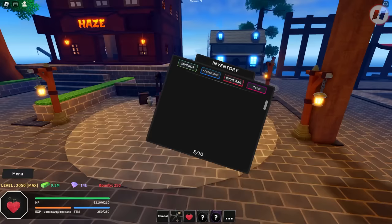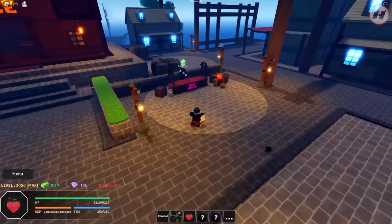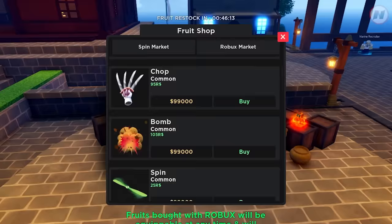First, we're going to need a rubber fruit. I'm at the Starter Island — if you don't know, you can spin a devil fruit here. Or if the fruit is available in stock, you can just buy it directly using the game currency.